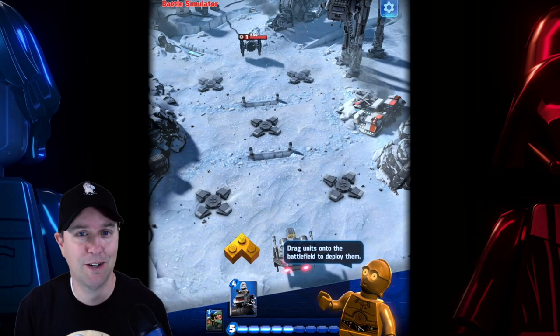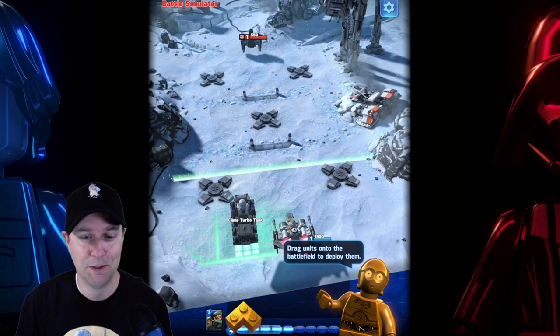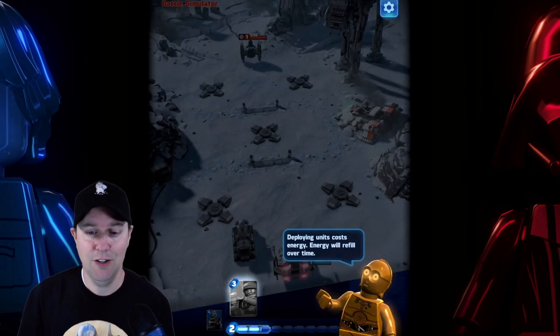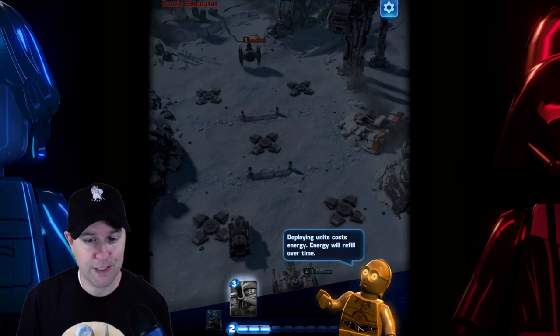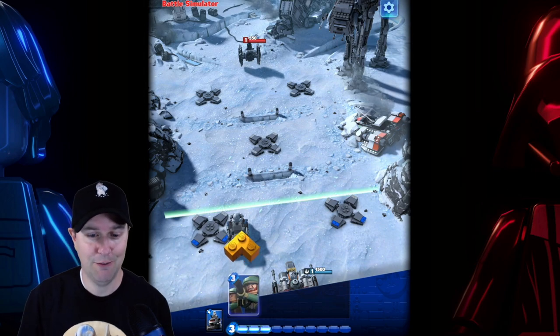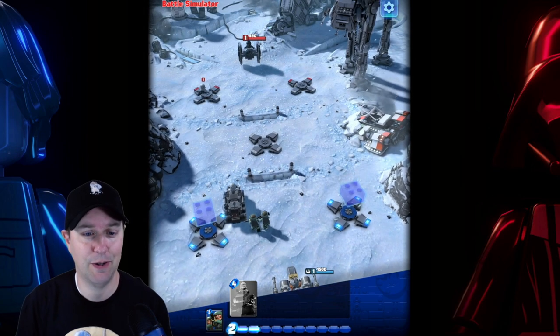We're Luke Skywalker in a small mini LEGO X-Wing, and we're going to drop in a clone turbo tank as well. Deploying units costs energy. Energy will refill over time. So it's like an energy bar game. And we've got some rebel commandos to drop in. Here they go, they're going up.